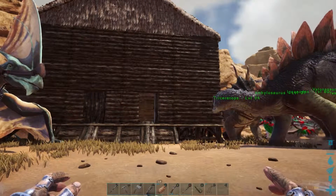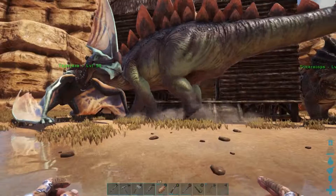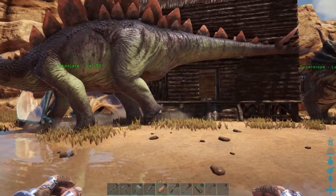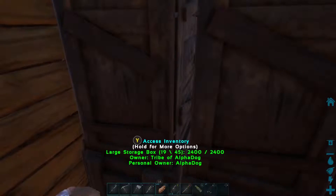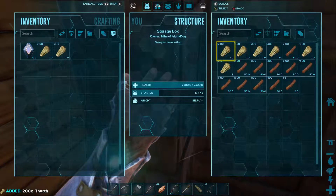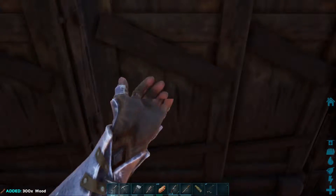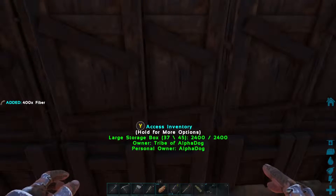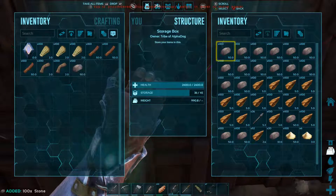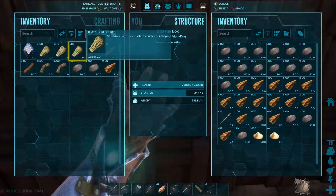There are now double doors and stairs, and I'm also going to make a greenhouse and maybe some taxidermy bases to put the dinos on. I've got all the basic materials that I need, so I won't have to gather any this episode. I'm trying to make my videos a lot shorter from now on, so I hope you guys enjoy watching them.